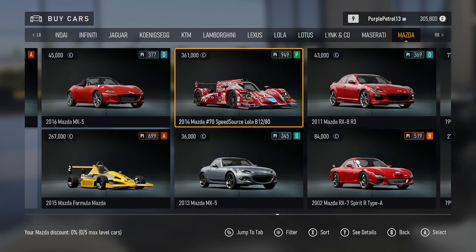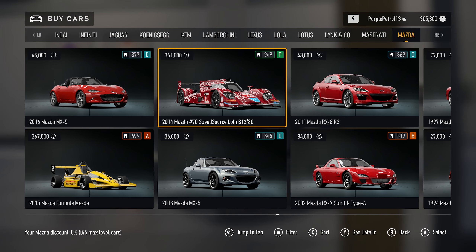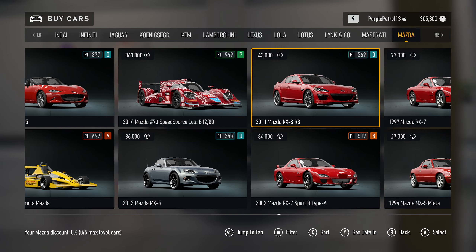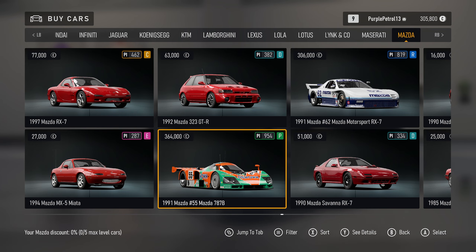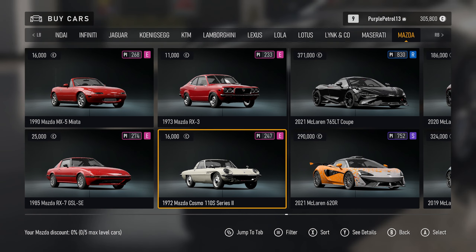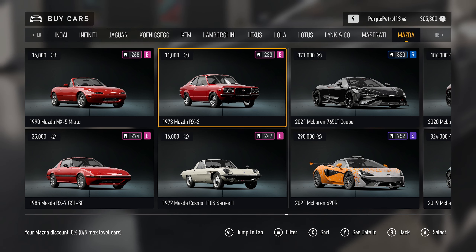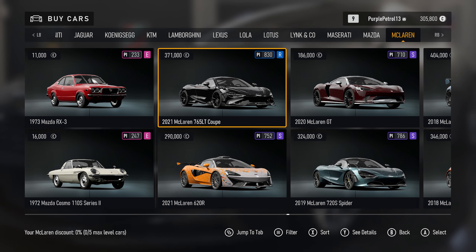Then we've got the Mazdas — obviously many MX-5s, but also the Formula Mazda, always fun to see in here, and the Speed Source Lola Mazda. As well as plenty of RX-7s and of course the 787B — always great to see in any game. The RX-3 is interesting to see as well — that did eventually come to Horizon 4 but never Horizon 5, so that's good to see in here.